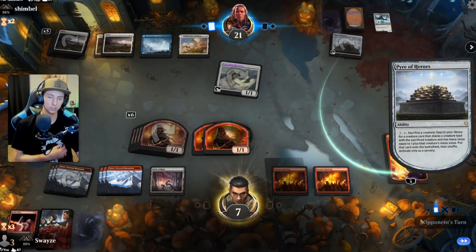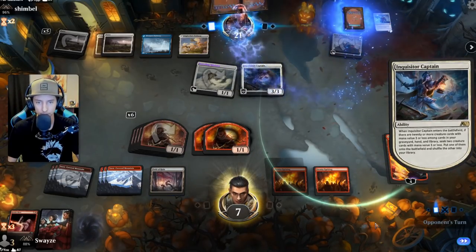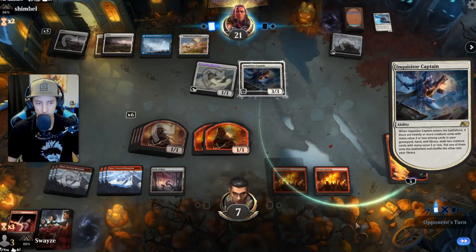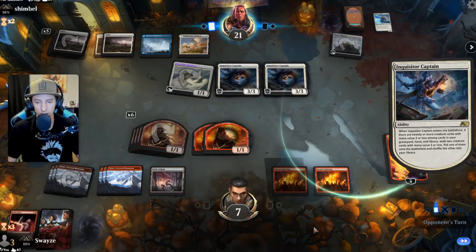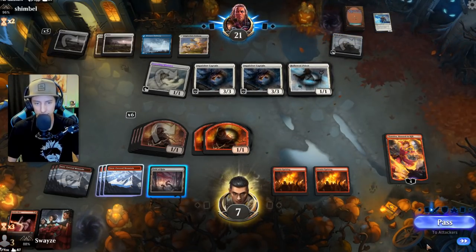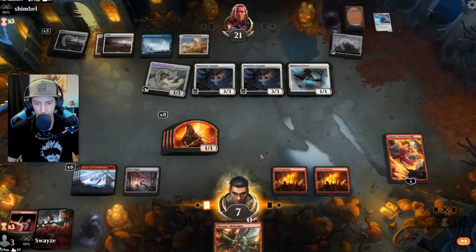They're going straight in — looks like they want the Skyclave to return things. Another Inquisitor Captain — that's not good. Another one — also not good. Conductive Current is looking really really good right about now. I run four of them — where have they been? We could really use one.